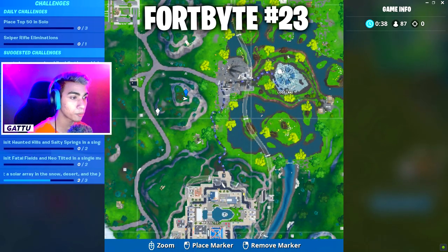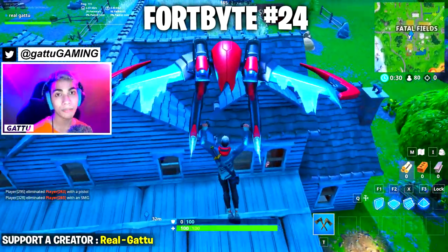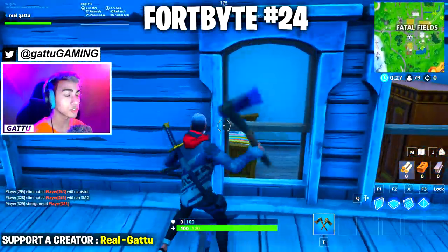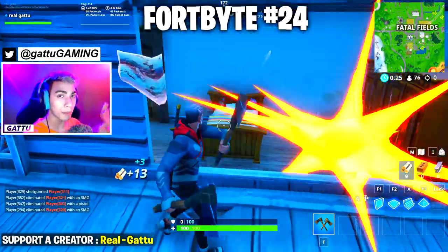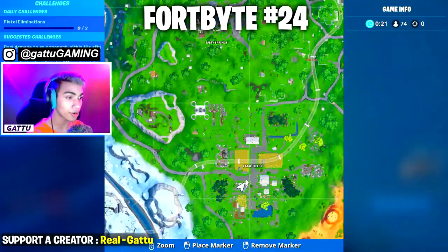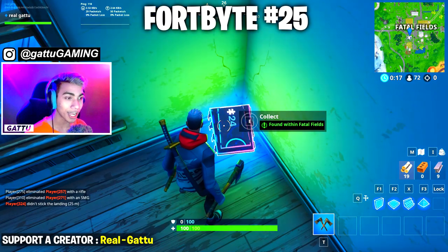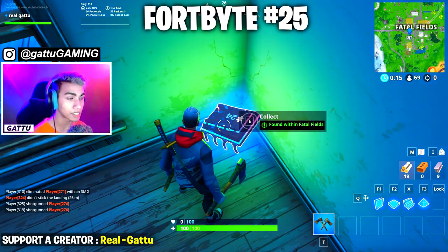Fortbyte number 24 is found within Fatal Fields in the house next to the slipstream — follow the gameplay and look to your left for the Fortbyte. Fortbyte number 25 is awarded at battle pass tier 40. Fortbyte number 26 is accessible with the Bunker Jonesy outfit near a snowy bunker — make sure you have the Bunker Jonesy outfit equipped before you glide down to collect it.